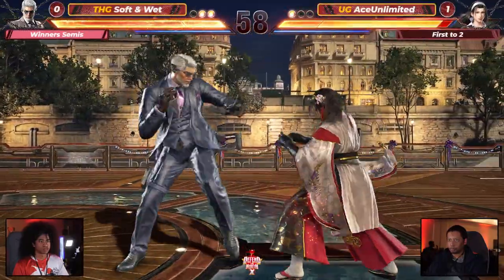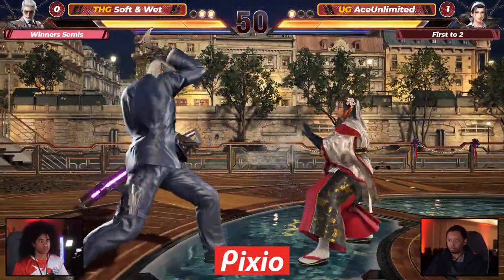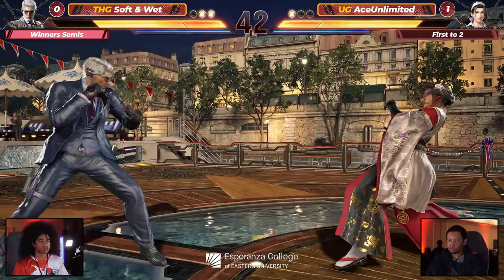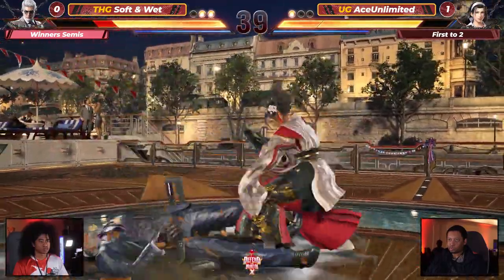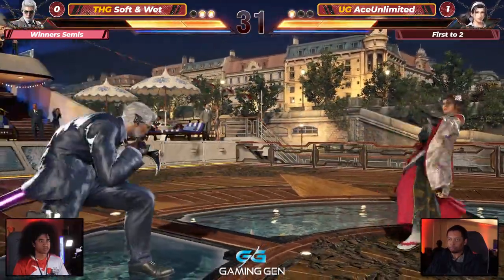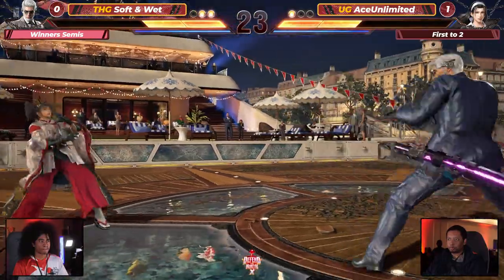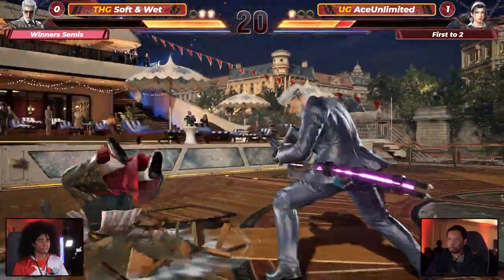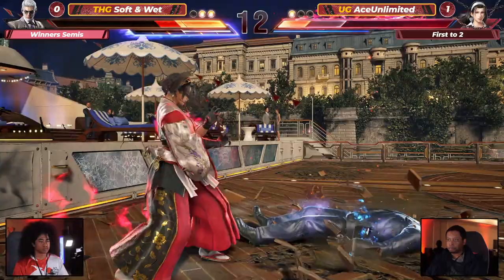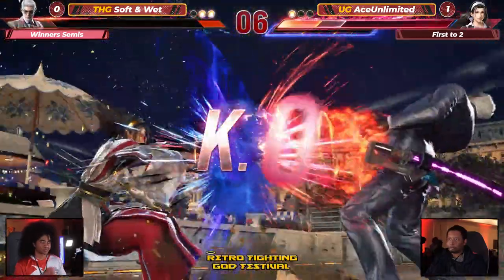Ace Unlimited wants this 2-0, doesn't want Game 3 — trying to clean this up. Soft and Wet's got to still win it, but Ace Unlimited playing quality. These later rounds have slowed down. Great block, a little punish — Ace Unlimited with the life lead but no follow-up, allows it to reset. Victor with the weasel lows, flat right there. Going for the sword launch kick, nice — to the wall, should kill if he doesn't mess this up. The block though — Soft and Wet giving respect, predicts the roll. Six seconds — doesn't need the timer.